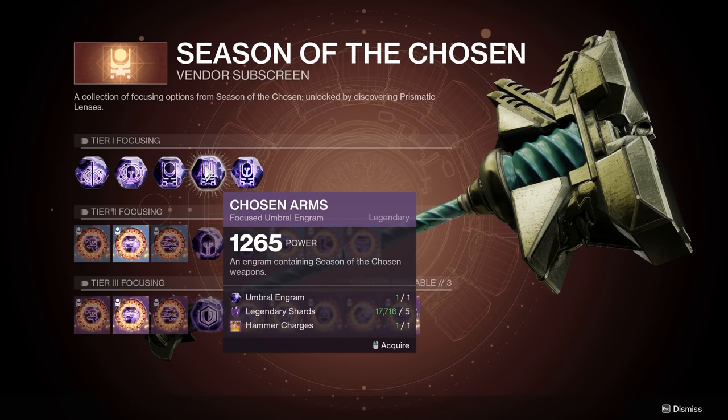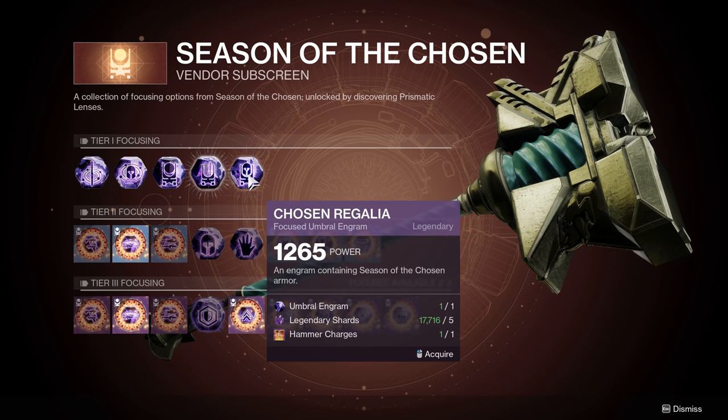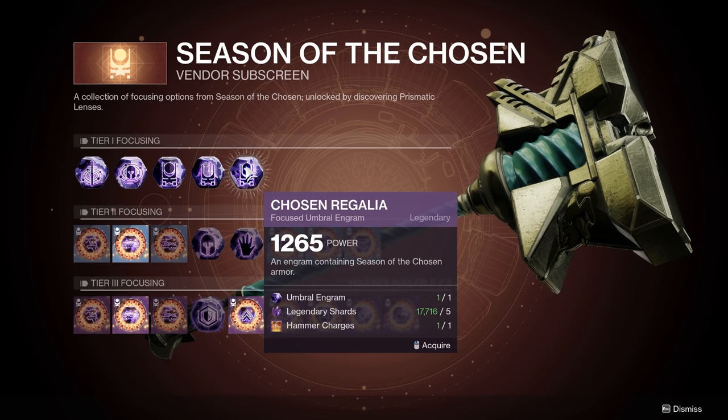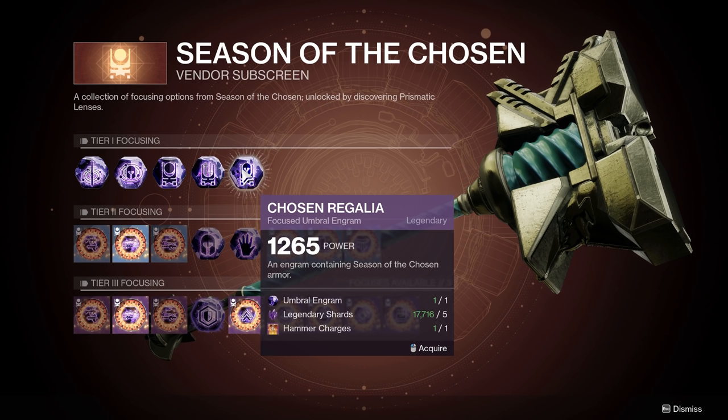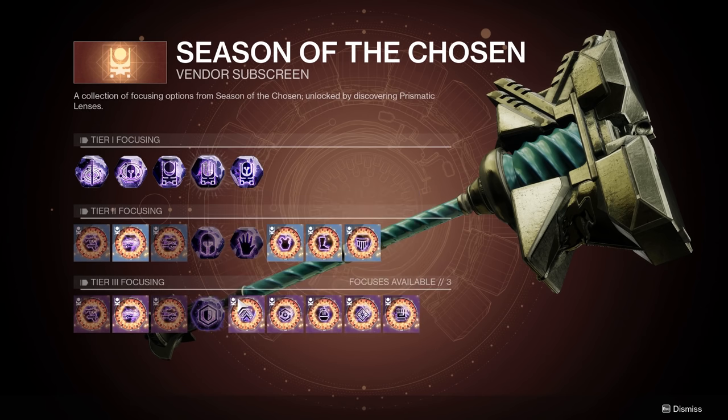Moving to more focused options, you can say you want a Season of the Chosen weapon — it costs an umbral engram, five shards, and one hammer charge. It doesn't specify which weapon, but it narrows it to seasonal weapons. Same for seasonal armor. My advice right now: only focus on weapons using these, because the armor from here is unlikely to be a high stat roll. If you really need armor to level up, it might help, but weapons are the better use.